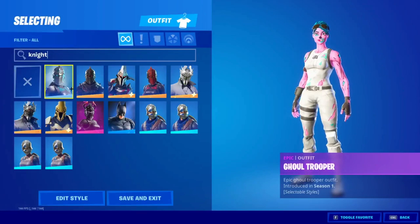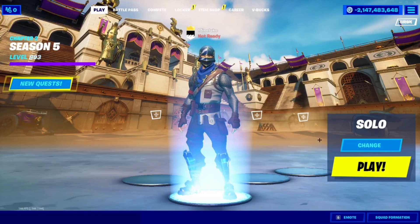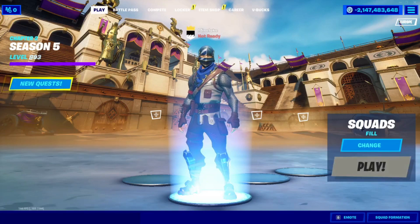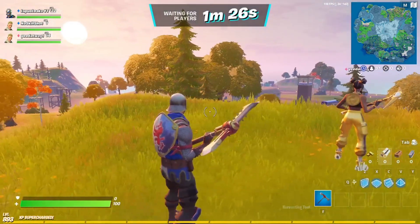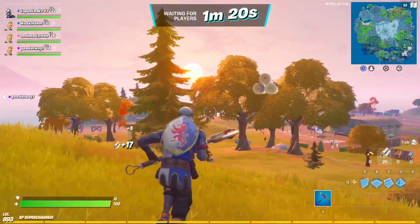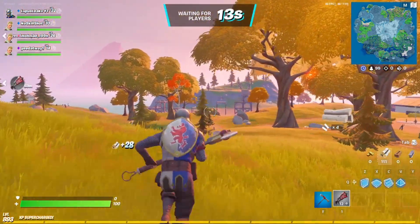Right now the only skin you wear in this matchmaking is the Blue Squire with a shield, pickaxe, glider, and a little contrail. This is a recorded game — not actually a real live game. For example, I'm going to go into squads fill, press play, and load into a game. It's like a game from the past that's been recorded, and as you can see we're in. We're always with the same people and getting random mats — it's a bit laggy and glitchy.